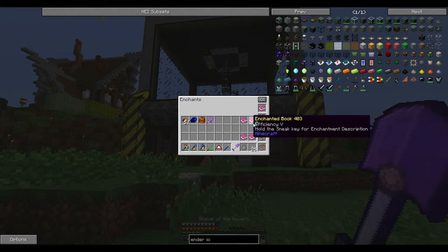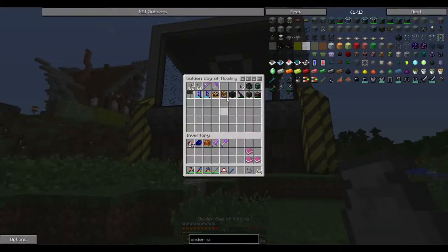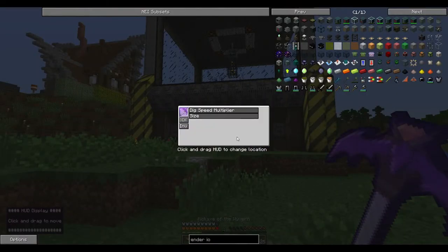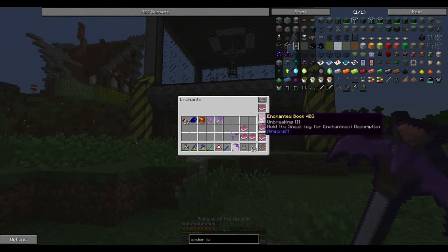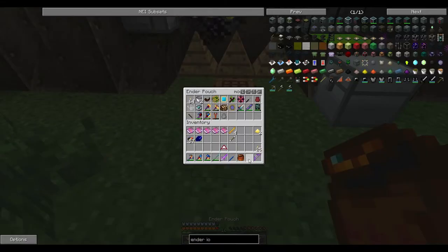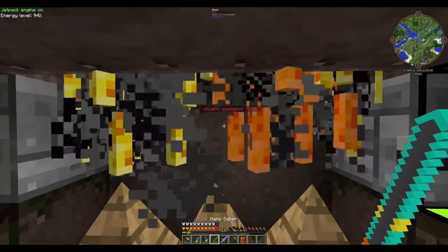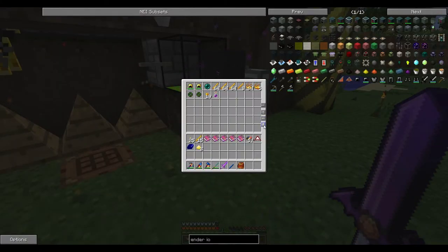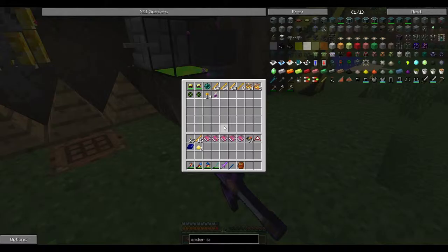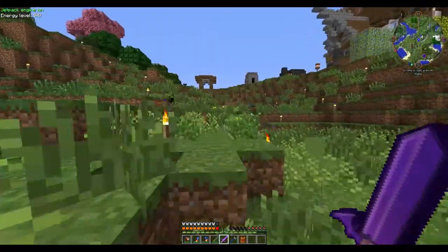Let's see — so if these books can't go in... Unbreaking doesn't go on any of these tools. Fortune goes on, so take one of them out and throw it into the ender pouch. But yeah, it's kind of sucky that I just wasted all of those resources getting these books for it not to work.